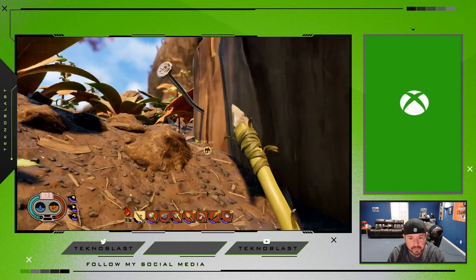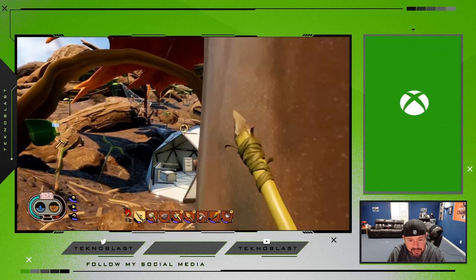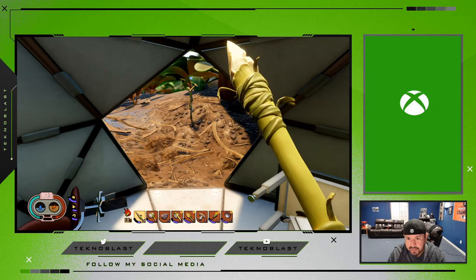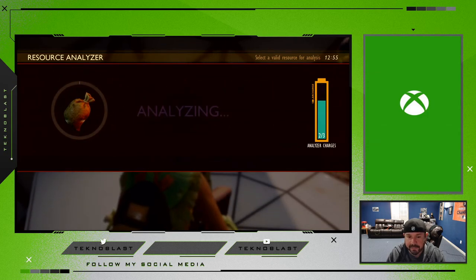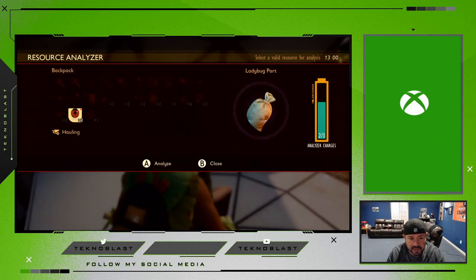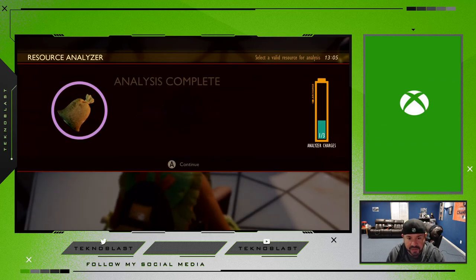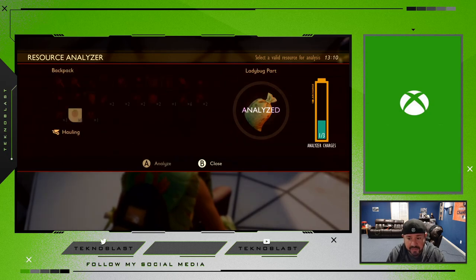We've got to find one of those little pods to analyze, and hopefully these spiders don't see me. Let me hide in this little corner and analyze. You want to analyze the head and the shell — as you can see it says 'Insect Axe,' which is the level 2 axe you need to chop down bigger plants. You can also analyze the shell to see what you can craft, including a chest plate, which is great for defense since ladybugs can take a lot of damage.